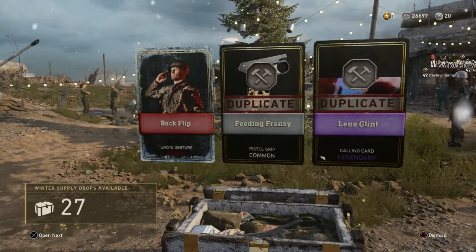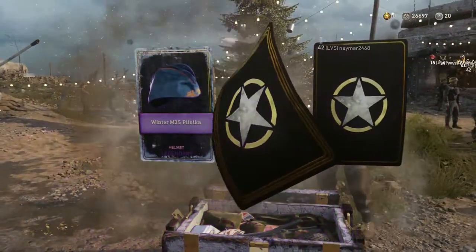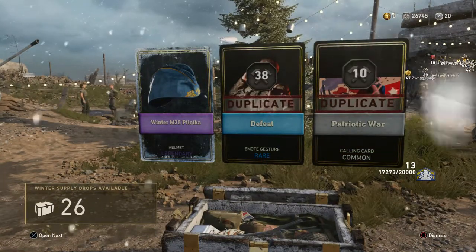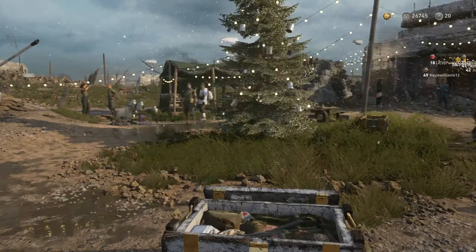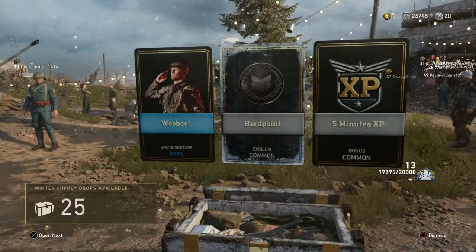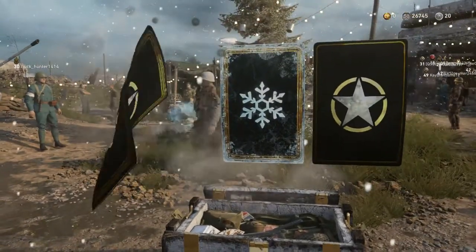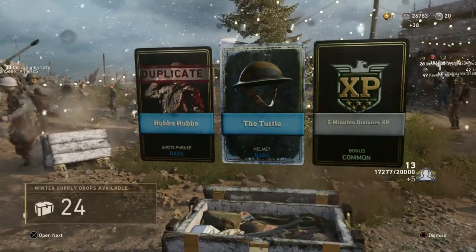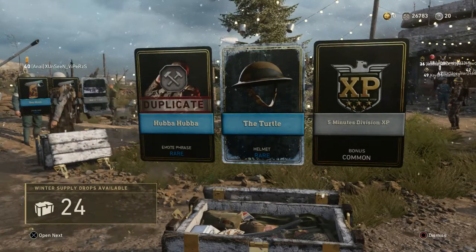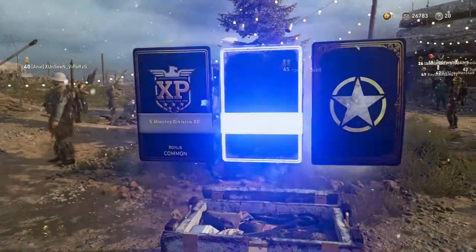Why there has to be Heroic emotes — that really got my hopes up, and now my hopes are kind of crushed. There's another helmet, the Winter M35 Pilotka — more like a cap, a little navy cap. I'm getting lots of helmets from these Winter Supply Drops all of a sudden. We started out with a lot of emblems, and now lots of helmets. It'd be great if I could get a weapon variant in here at some point.